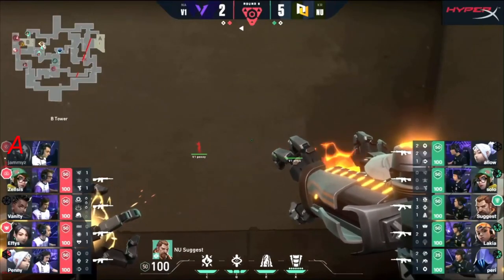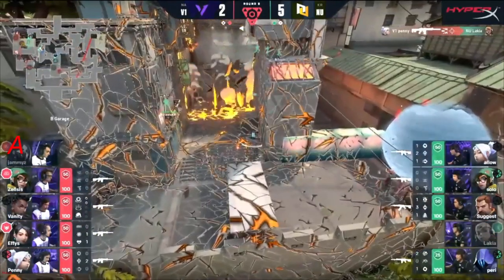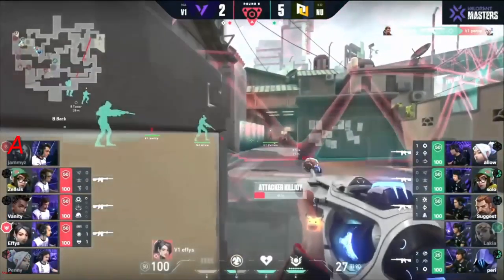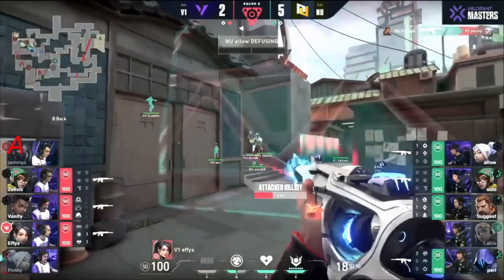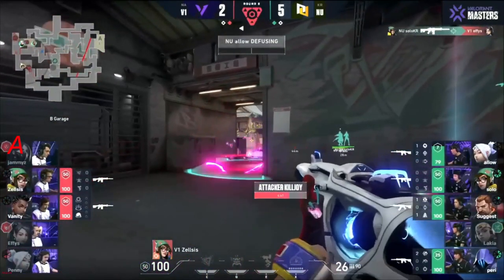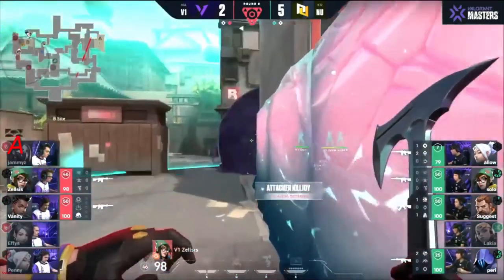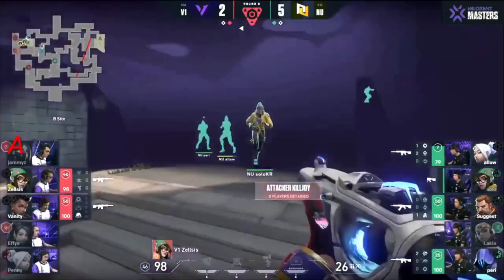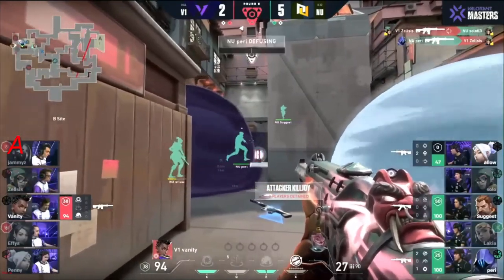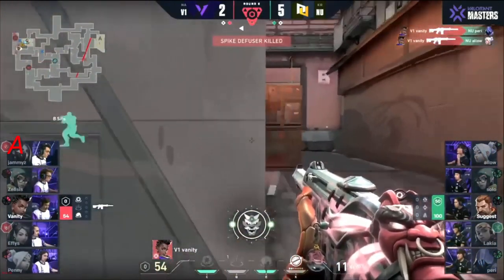Vanity's playing off across the middle of the map. They've got some control of the rotations — keeping Perry at bay. Lakia has already been cleaned up. Lockdown is going to come out as well — buying a little time. The tap was there — no, Effies gets absolutely destroyed. Gravity well is coming out, delays just a little bit. Zelsis not knowing what's going on has to check it — Zelsis good for one, gets cleaned up. Vanity alone in a 1v3.